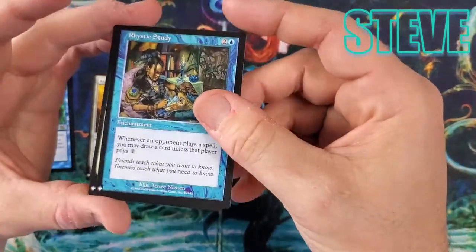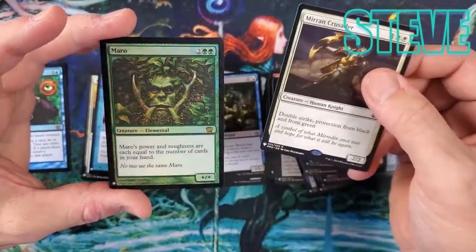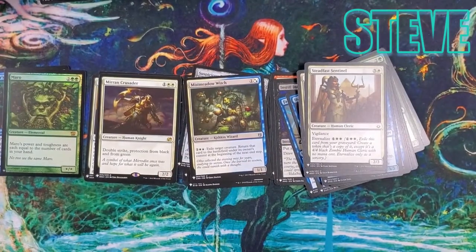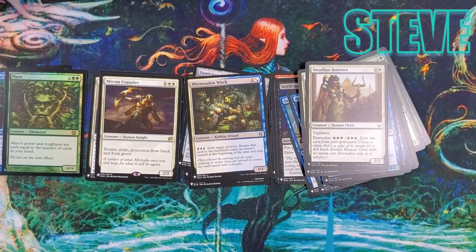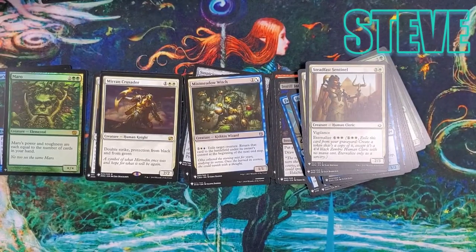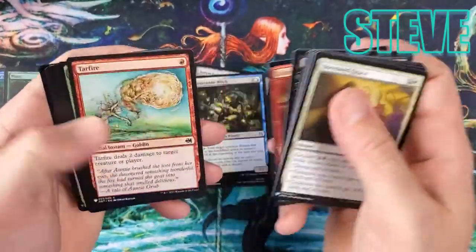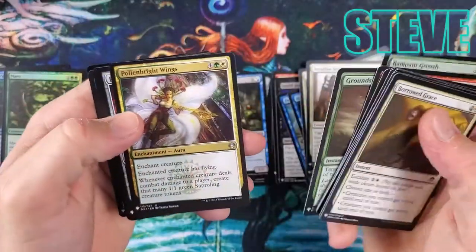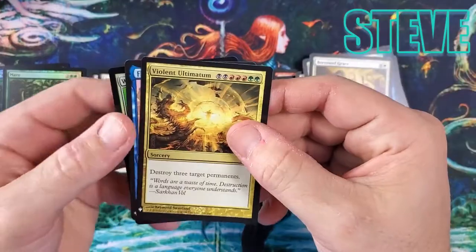Very nice — everyone's hit a big card in this box. Meren of Clan Nel Toth — that's a great card — and Meren in the foil! Two foil rares — what a box! Now Dash doesn't want to leave because it's so good. Rampant Growth. Violent Ultimatum. A couple of packs left for Steve.